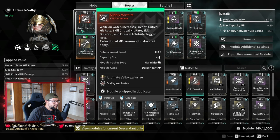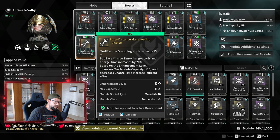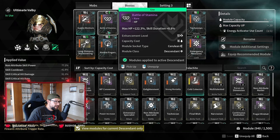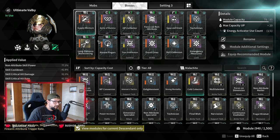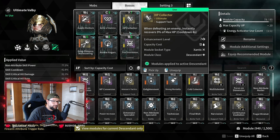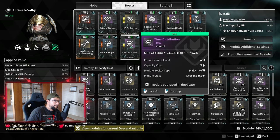I'm going to walk you through the mods I'm using on Volby that make this build work. I have Supply Moisture, Long Distance Maneuvering — which is a mod recommended for boss fights — Battle of Stamina, a little bit of HP, skill duration, which I really need for this to stay longer and keep my skill active longer, cooldown just in case, and HP Collector to heal up in bigger and tougher fights if necessary.